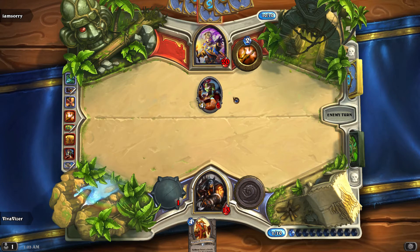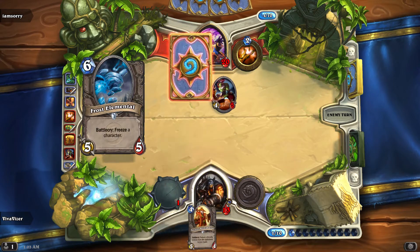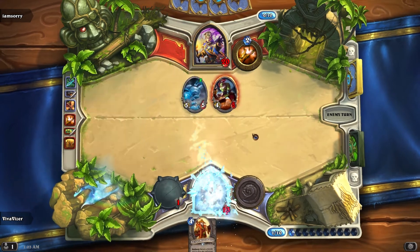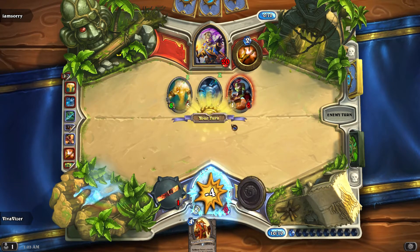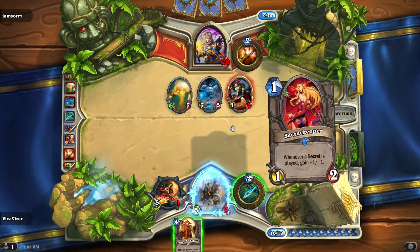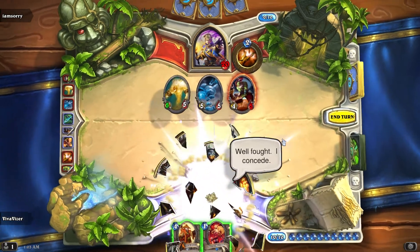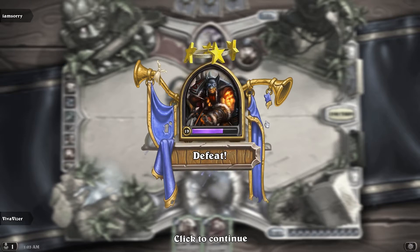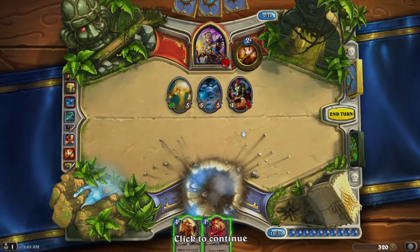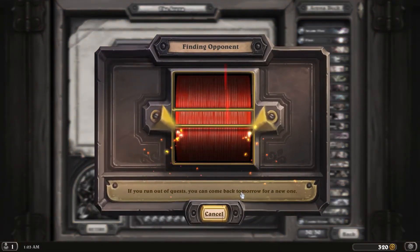Brewmaster doesn't really do anything for me. He pretty much has won. Secret Keeper ain't gonna do anything for me here. So I think we're 3-2? That's okay. If I can get this up to 6-3 I'll be pretty happy, but it's either 3-3 or 6-3. We'll see.